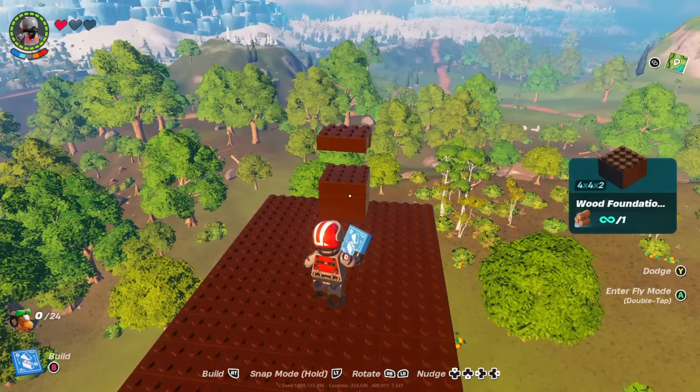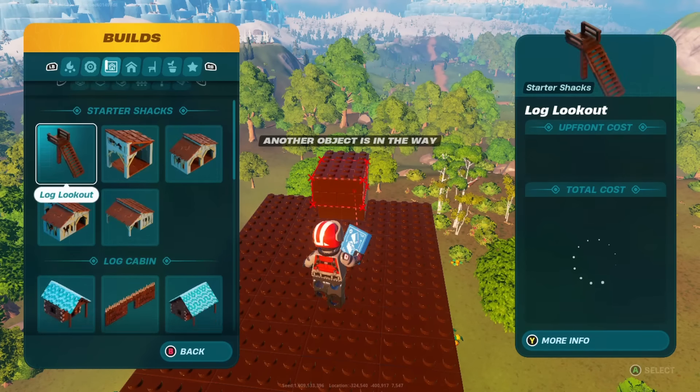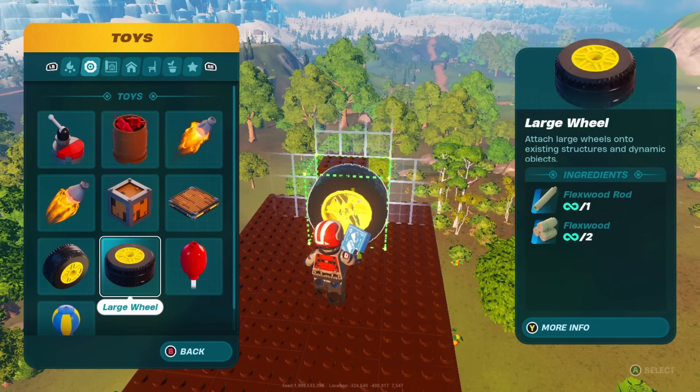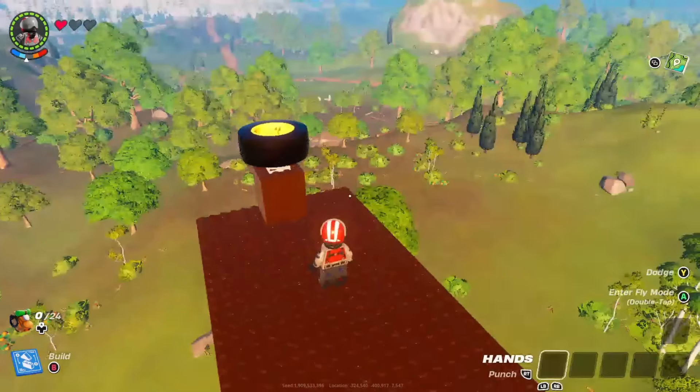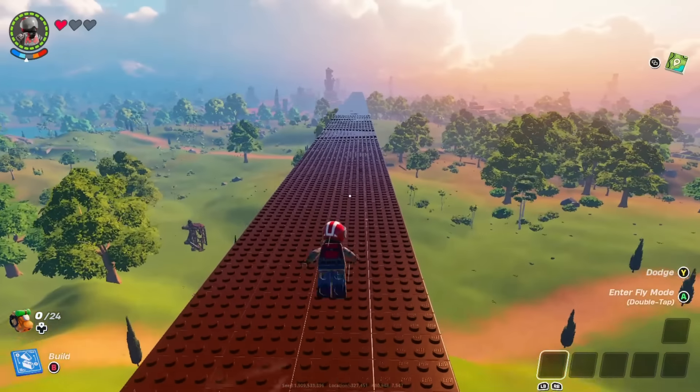Once you reach the end of your track, you're going to want to place a stopper. Use the foundation number 1 block and place it in the middle of the track, then build a large wheel vertically on top of it. The wheel will help prevent damage to the stopper and the train car for the times that you're rolling in too fast and can't stop quick enough.